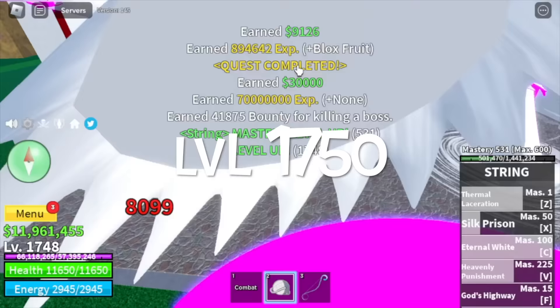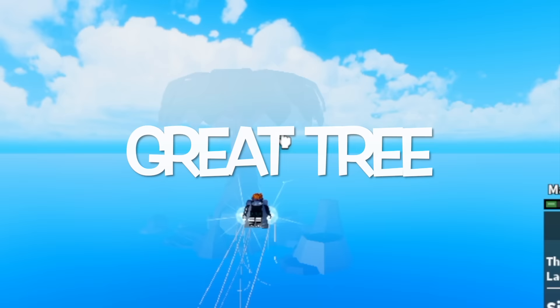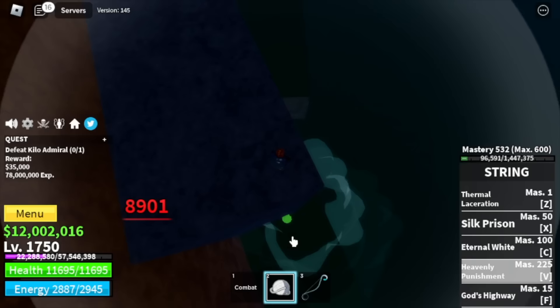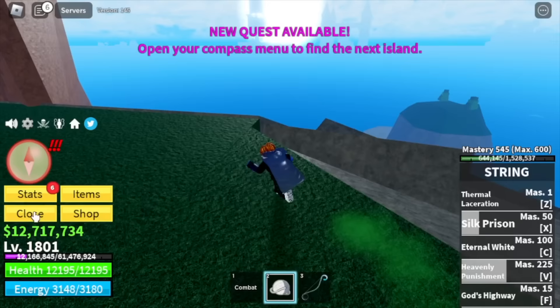Next up, the Great Tree. Our target here is the Kilo Admiral. As long as you're on high ground, he cannot damage you. Good thing the String Fruit has lots of long range attacks — we will really destroy this boss. At level 1800, we will go to the next island. Let's check our stats: Blox Fruits max, Defense max. Now all stats will go to Melee.